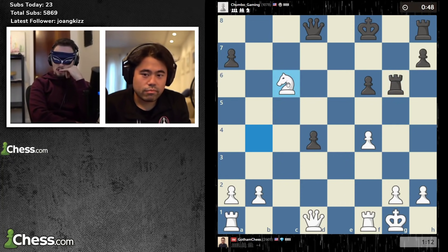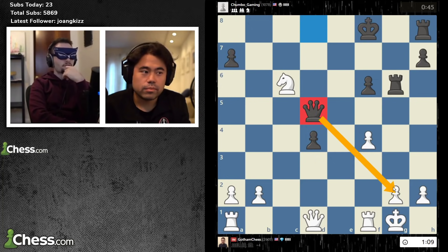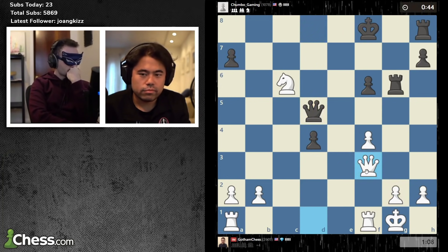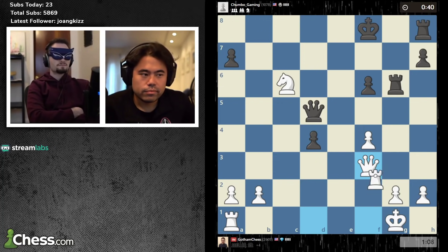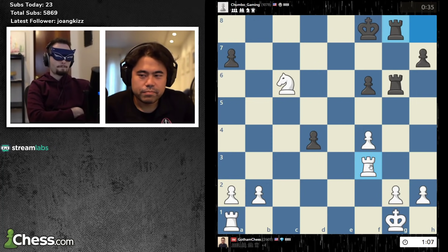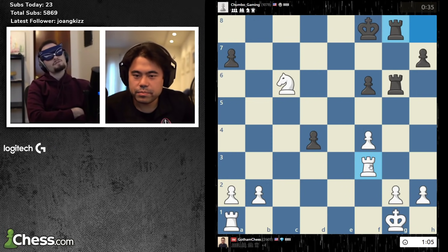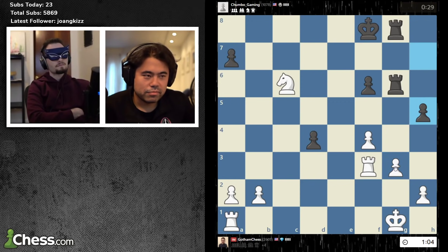Knight c6. Queen d5 — good move. Queen f3. Pre-move rook takes. Rook hg8. G3. You're up 30 seconds, 104 to 34. D4. H5. Knight takes d4. H4. Knight f5 — then pre-move h takes g. King f7. He traded, king f7. H takes g, h takes g, king f7. Rook e1.